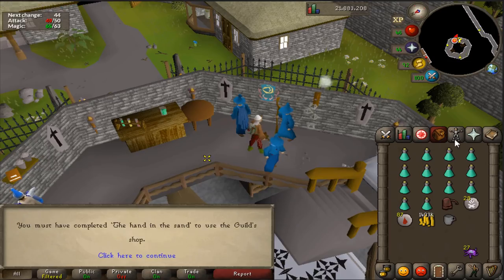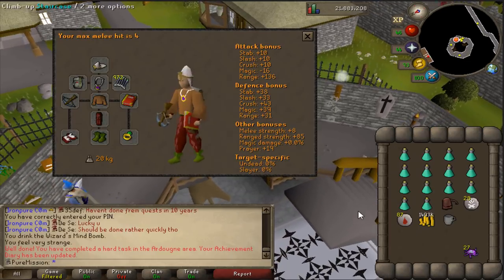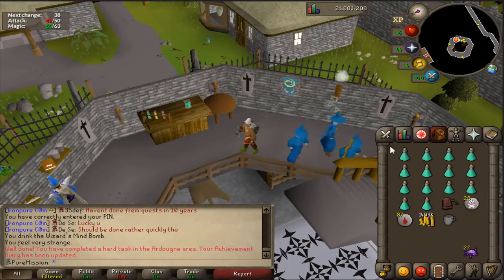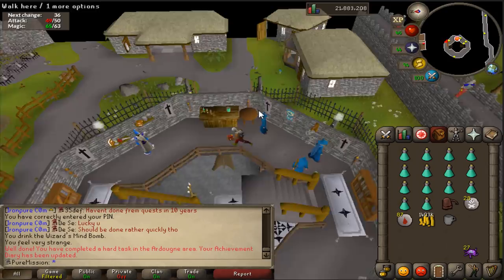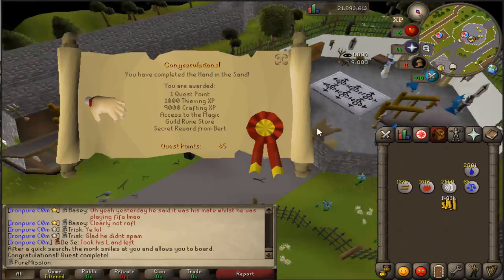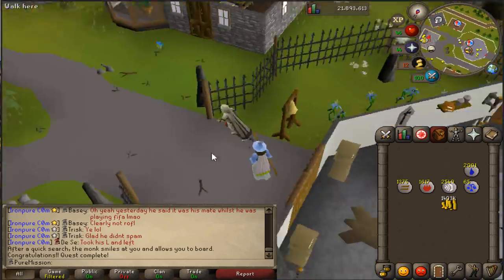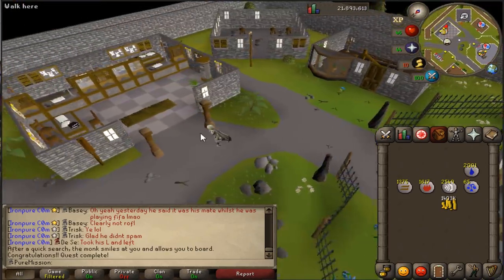I need to do another quest — Hand in the Sand. Hopefully it doesn't take too long. Give the wizard the head — a bit brutal, cutting off a head or finding it or whatever we did. But there we go, Hand in the Sand done. Now I can actually buy blood runes and all that stuff from this shop.